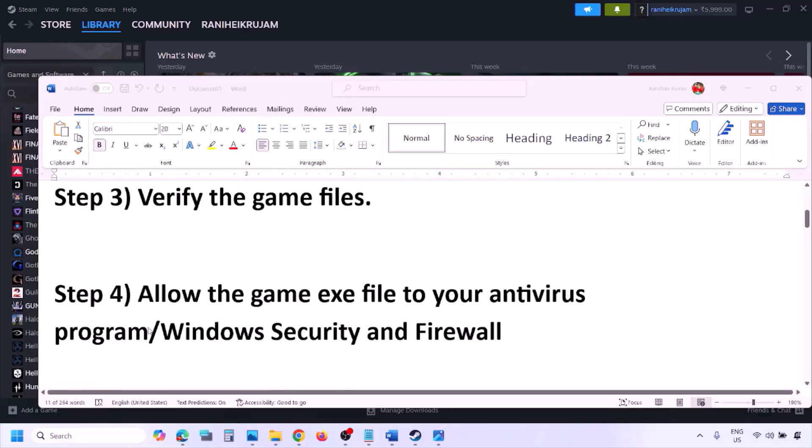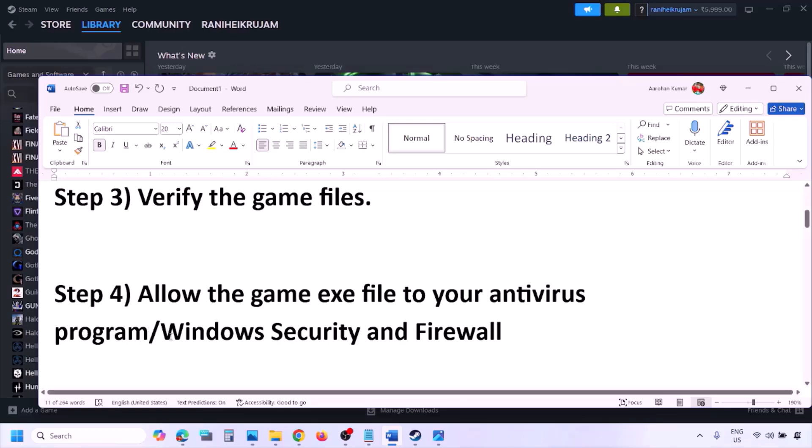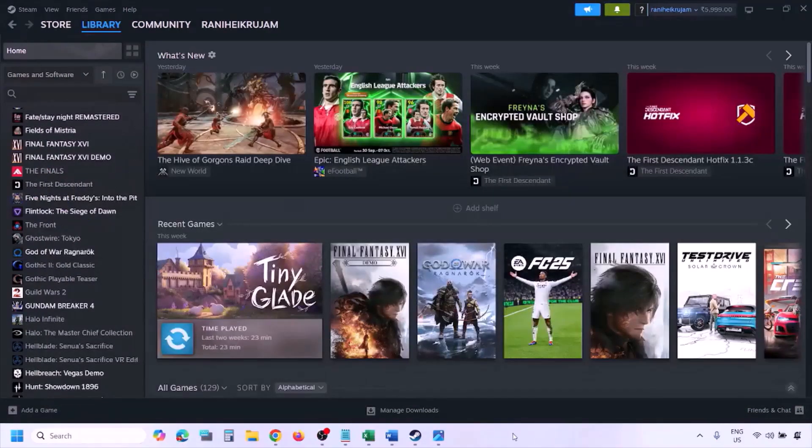The next step is to allow the game exe file in your antivirus program. If you have any third-party antivirus like Avast, Norton, Bitdefender, or McAfee, make sure you allow the game exe file. If you're using Windows Security, allow the game exe file there as well.